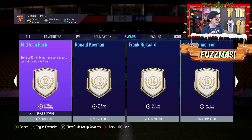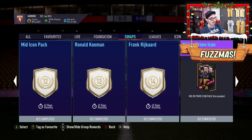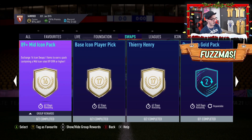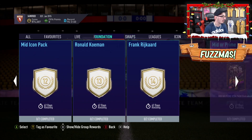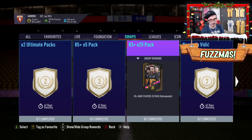Mid icon pack for 12 is a bit meh. Koeman for 13 at prime — I think that is brilliant. Rykard's prime for 14 is fine. Middle prime icon pack for 15 tokens — you might want to risk that. 89-plus mid icon for 16 tokens is great, no qualms with that. Base icon player pick — meh. Thierry Henry is very good but again a bit meh for me personally. I'm probably not going to go for the icons — I'm going to go for the two ultimate packs and the 25-plus pack for fodder, because there are going to be so many players coming out during this promo that I really want.